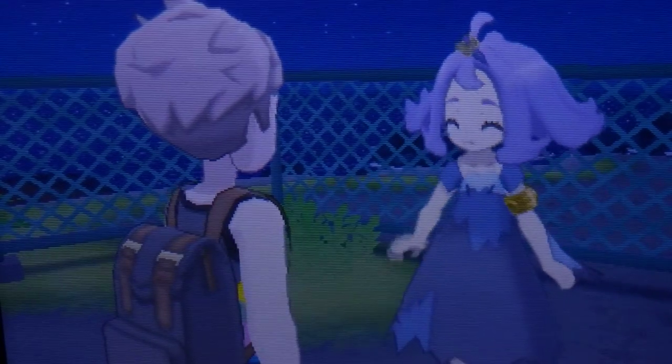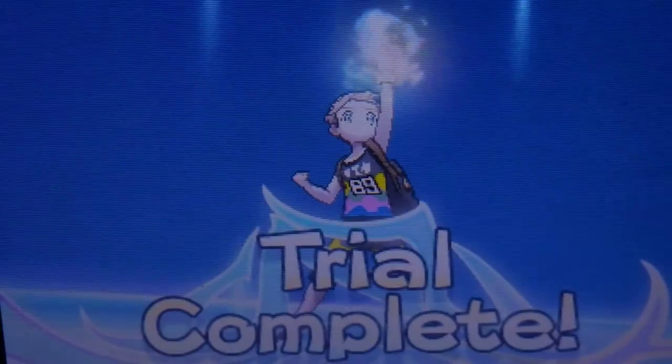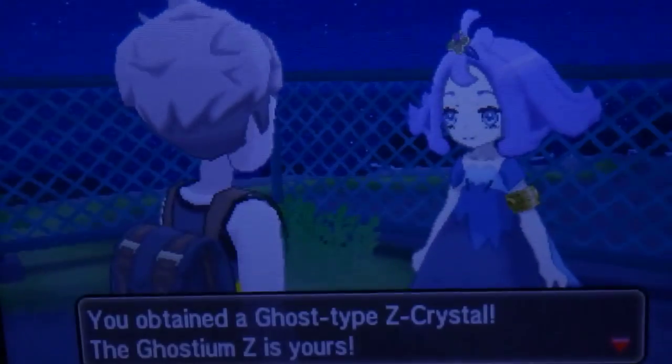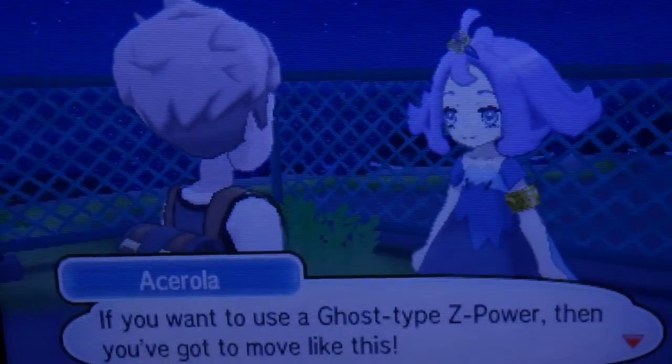Which means... Ghostium Z. You get Ghostium Z. I get Ghostium Z. We all get Ghostium Z! That's such a cool symbol. Only problem is I don't really have a Ghost move, do I? You obtained the Ghost-type Z crystal. The Ghostium Z is yours. If you wanna use the Ghost-type Z power, you gotta move like this.